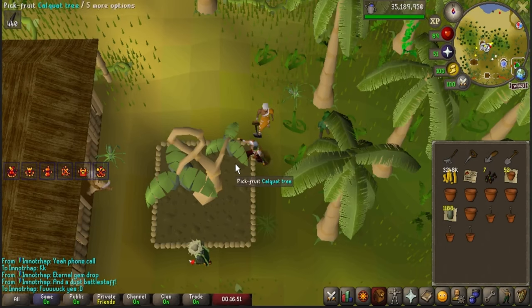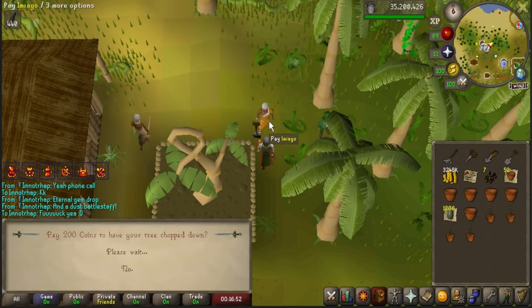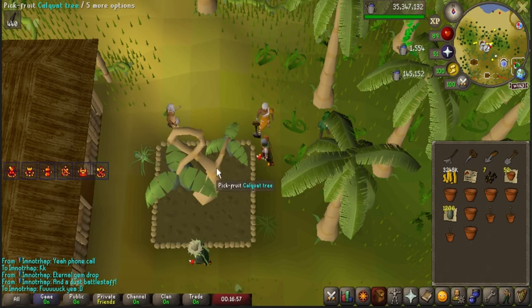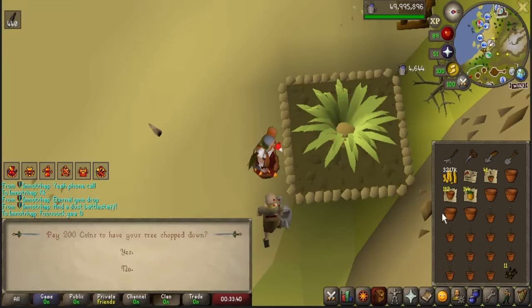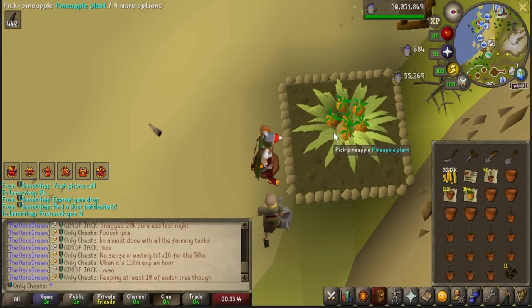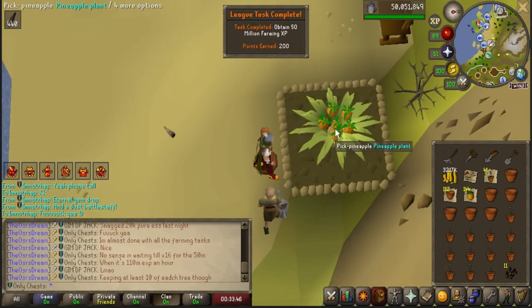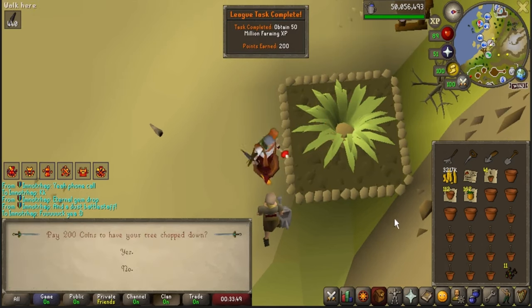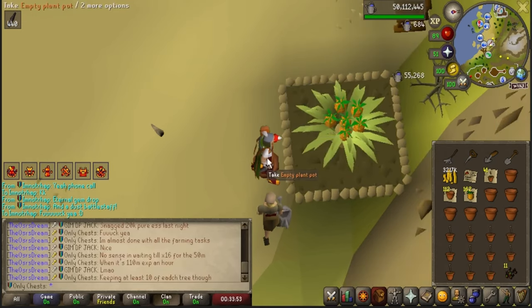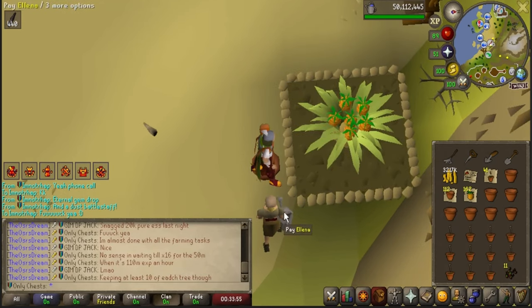I am almost out of kumquat tree seeds. Well, I wasn't really expecting to get 50 million farming experience today, but this is going to be it — still no pet. But that is another 200-point task down. I'm going to finish off these pineapples and see if we can get the pet at all — that would be another 200-point task for us.